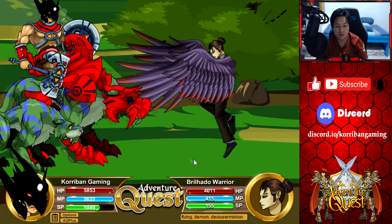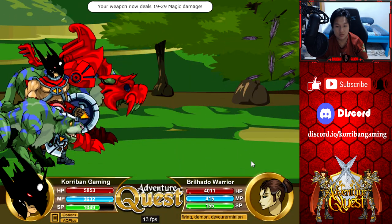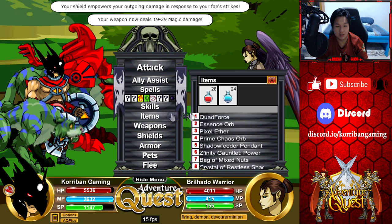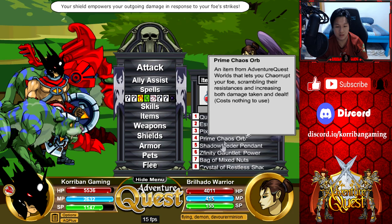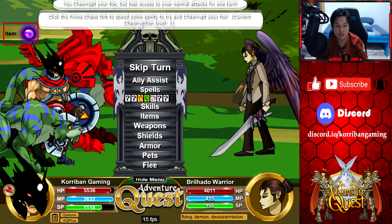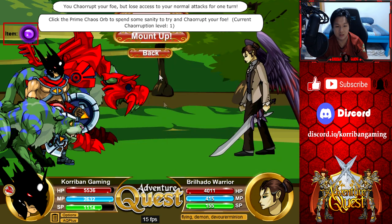Next up — Brillhado Warrior. Should get a full heal, right? Yep, there we go — 4,011. They all have about 4,000 health and their resistances are about the same; it's just the skills they use that are a little different. Minus 40 — nope, that's horrible. 180 — there we go.